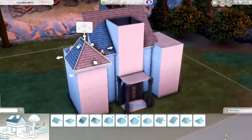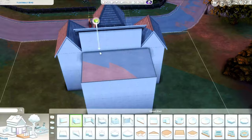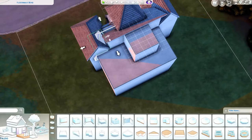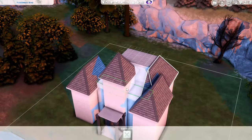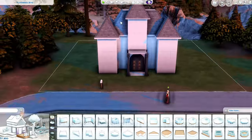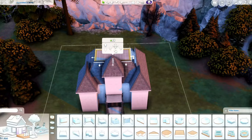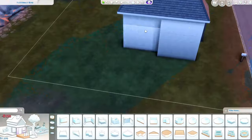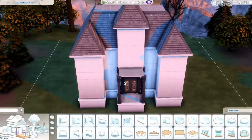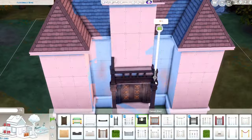We are in Forgotten Hollow and I am building a vampire house — I guess it's more of a mansion than a house. It has six bedrooms. It has grandma and grandpa, mom and dad, a teenager, a child, and a newborn baby. So it is definitely a full house.